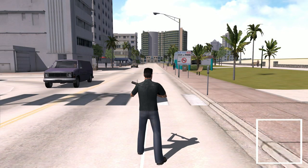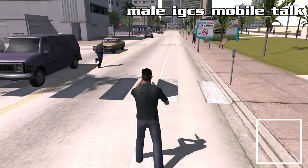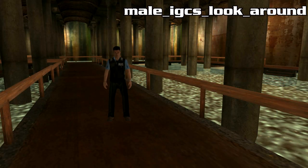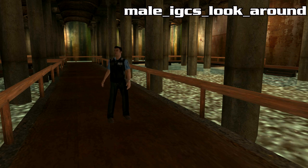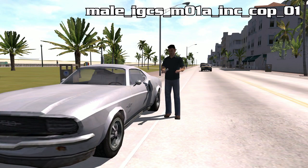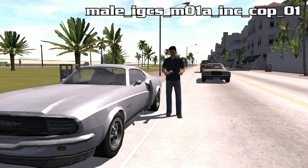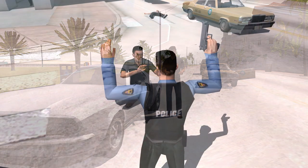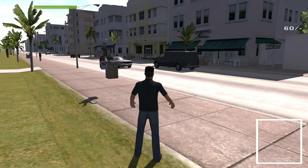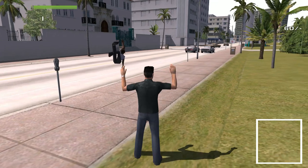Other underused animations that can also be used in Take a Ride include holding a phone, looking around — which is only used in the in-game cutscene of Hunted — or tapping on the computer like the cop from Police HQ. All these animations open new opportunities to convey different emotions, which is interesting if you want to make a machinima video. So let's see how to do it so you can also have fun with the animations, secret, unused or not!